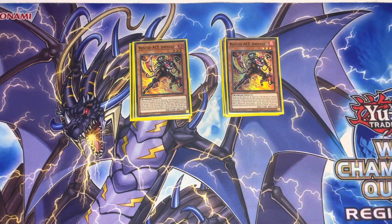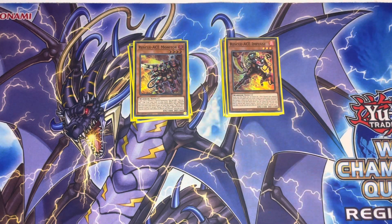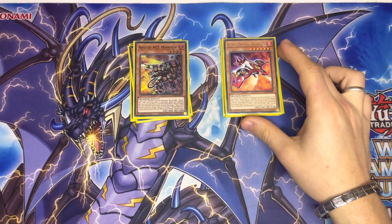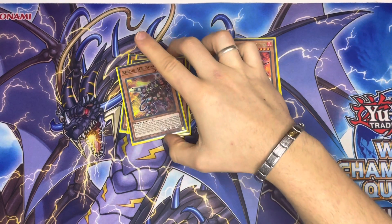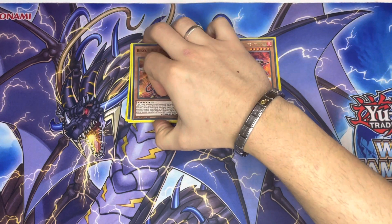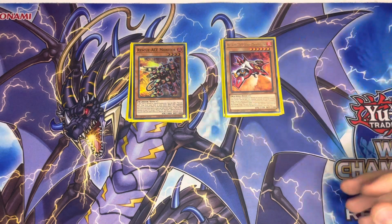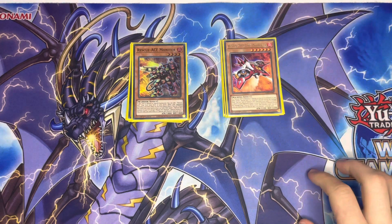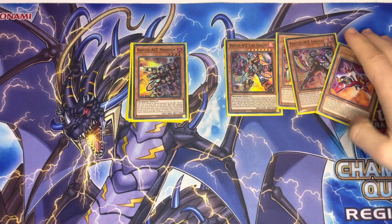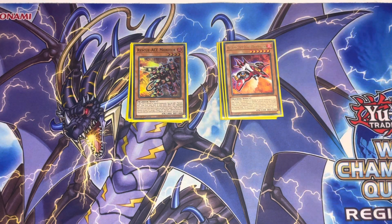Rounding off the Rescue Aces, we have one Rescue Ace Monitor and one Rescue Ace Fire Attacker. Monitor is similar to Airlifter — on summon he searches your trap. The traps aren't that useful on their own since you want to be setting them off the deck with Turbulence, but in sticky situations you can grab them. If they activate a monster effect, he is a Monster Reborn from your graveyard for any Rescue Ace. Fire Attacker summons himself whenever a Rescue Ace is normal or special summoned, and when your opponent adds a card from their deck to hand — except by drawing — you can draw two cards and discard one.